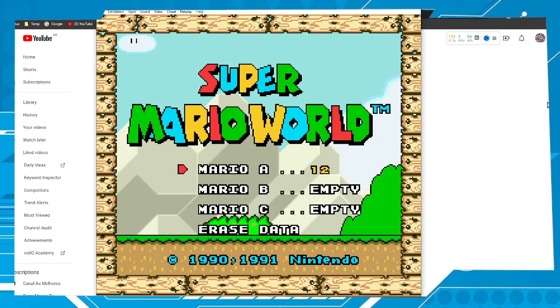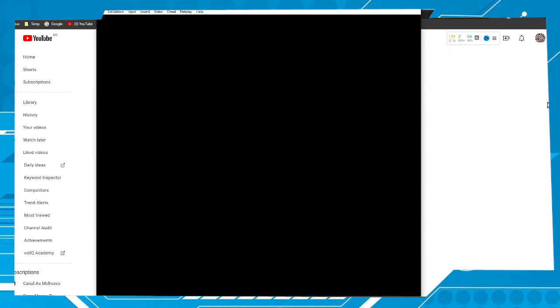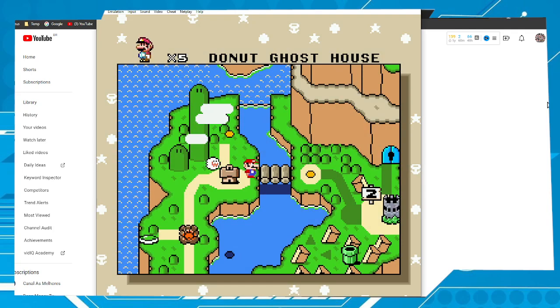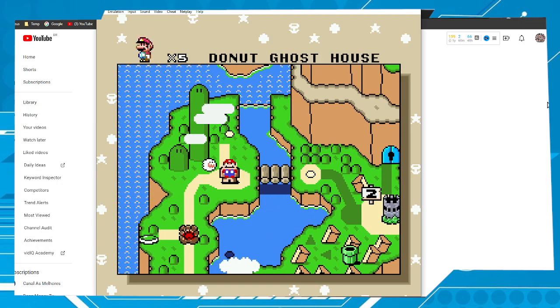Hi buddies, welcome to one more video here in the channel — just a guy learning English. In this video I'm gonna show you how to save the game progress in Super Mario World. First, be sure the battery of your cartridge is working properly.